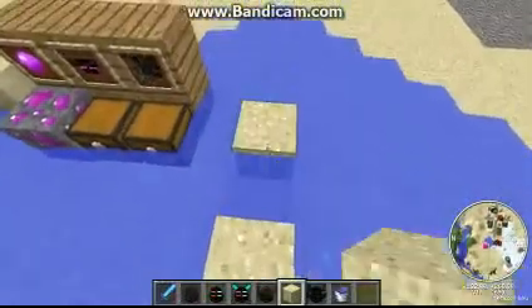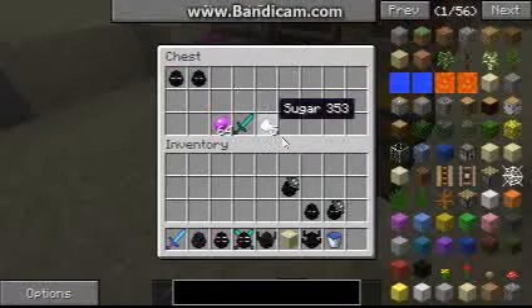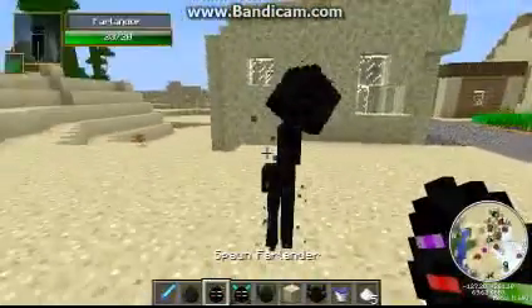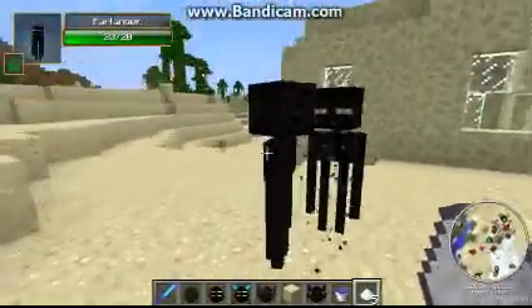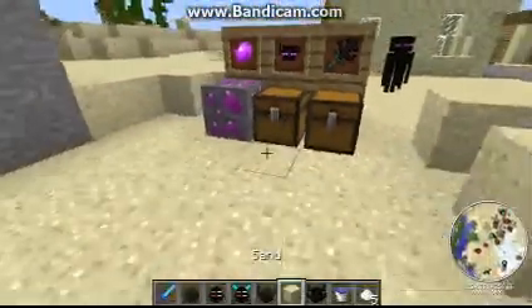It's important to note that since these guys are technically endermen, they do take damage from water just like their normal cousins. Also, Farlanders can breed and you can make baby Farlanders — you can even speed up growth with sugar.